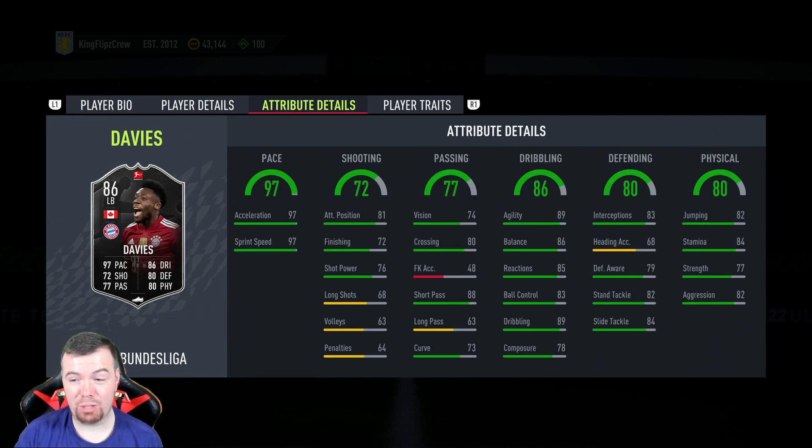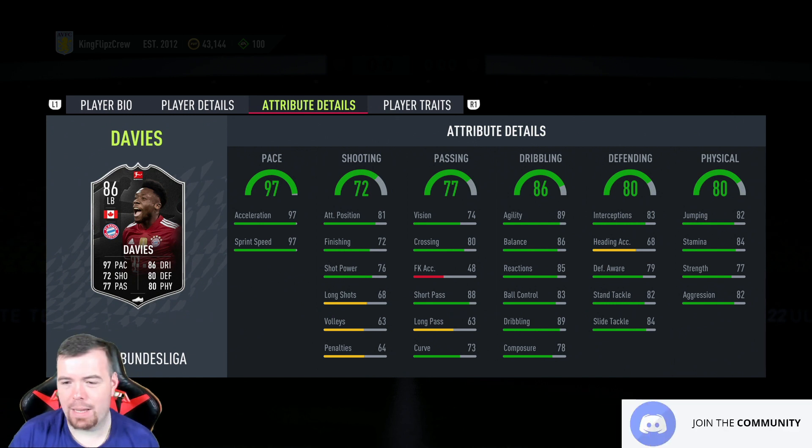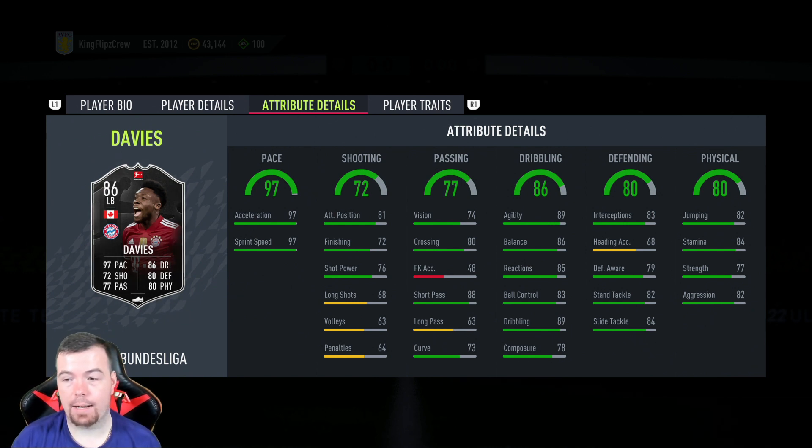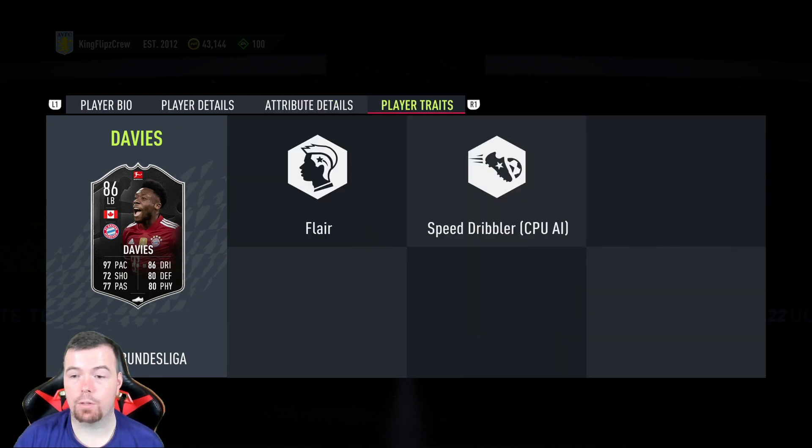He has some really good stats: 97 acceleration, 97 sprint speed, 81 positioning, 72 finishing, 76 shot power. The others aren't as strong — 68 long shots, 63 volleys, 64 penalties. Passing: 74 vision, 80 crossing, free kick accuracy is poor, 88 short passing, 63 long passing. Dribbling: 89 agility, 86 balance, 85 reactions, 83 ball control, 89 dribbling, 78 composure. Defending: 83 interceptions, 79 awareness, 82 standing tackle, 84 sliding tackle. Physical: 82 jumping, 84 stamina, 77 strength, 82 aggression. He's been given the flare and speed dribbler traits.